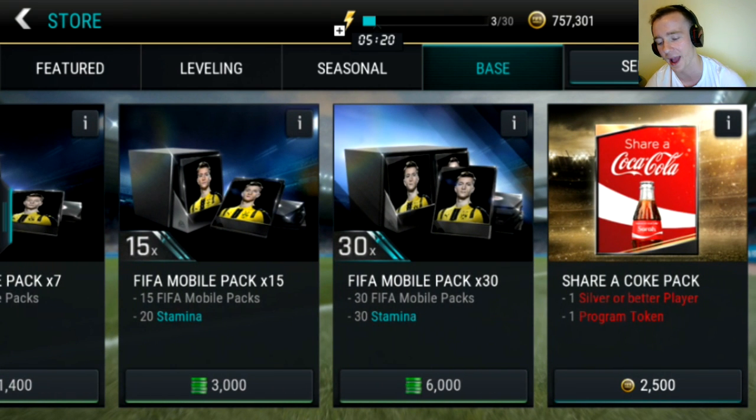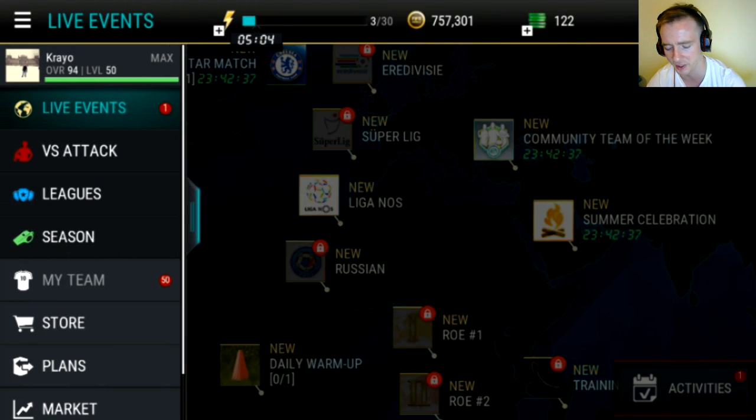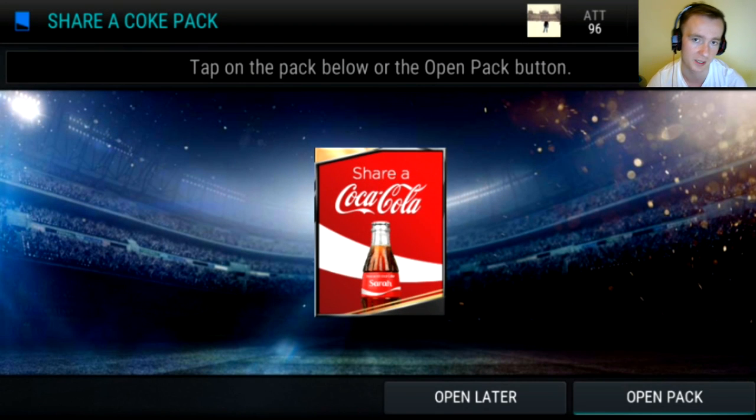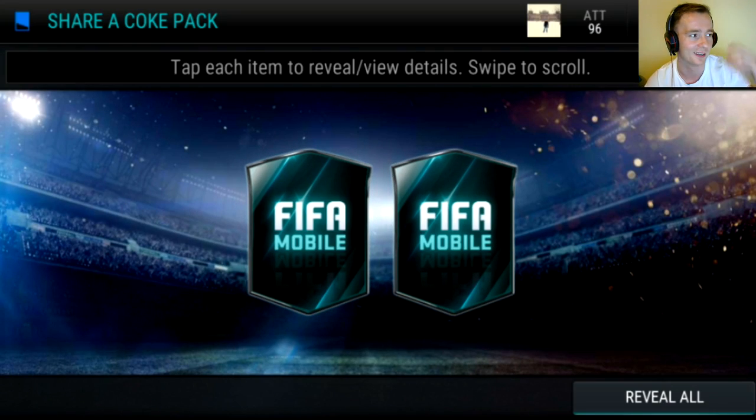There is a Share a Coke pack which gives you one silver or better player, one program token from one of the currently live programs. I decided to open 50 of these packs because it's not so expensive - 100 would be too much probably, but 50, why not, just to see what's inside and what the odds are. I've seen a screenshot on Facebook from someone who got a Neymar elite from this pack, but you can get Neymar elite from any pack if you're lucky. Okay, let's get started.